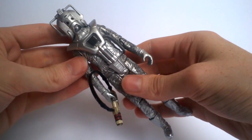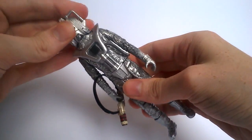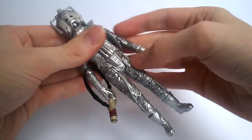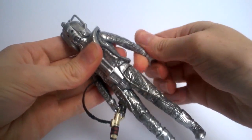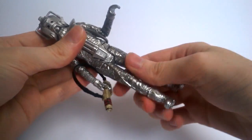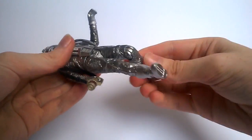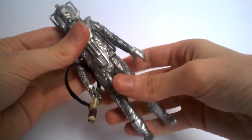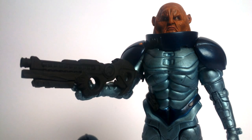Articulation is standard for an 80s Cyberman: the head doesn't move at all, the arms can move 360 degrees but are hindered by the chest unit, upper arm articulation is 360, bend at the elbow, 360 at the wrist, 360 at the waist, T-crotch joint, bend at the knee, and 360 at the boot. A really poseable figure overall.